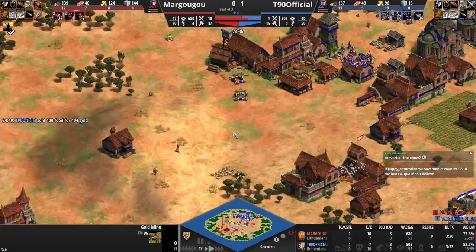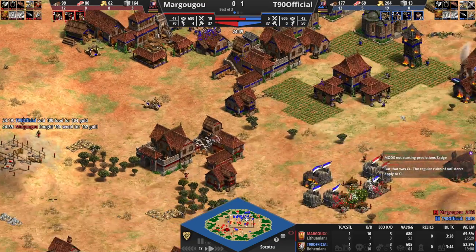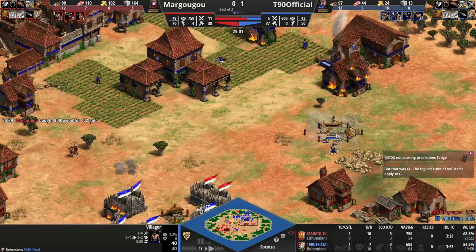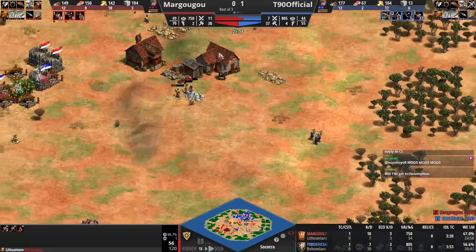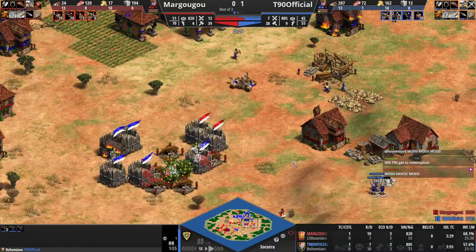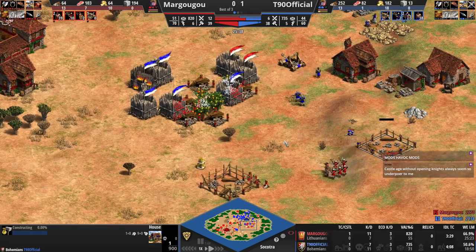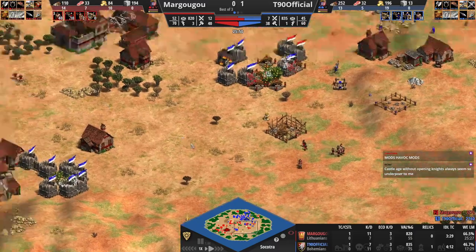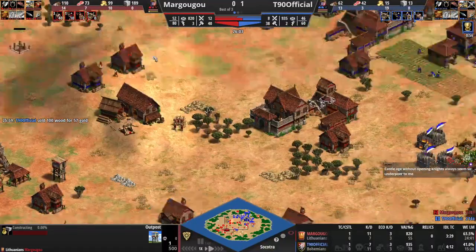Margugu going for a siege workshop. T90 is on gold — this guy is picking away, going for a mining camp there, with the manganel to defend this location. Margugu could make a tower here — oh, T90 looping all the way around with these. The villagers need to retreat. Great move from him — he's going to secure this gold position with the manganel and the crossbows. If he didn't loop around, Margugu could have gone for a tower right here and cut that off. But this is good from T90. The tower back there is still ranging the wood line — T90 did locate his lumber camp on the other side of that wood. Another outpost for Margugu. Villager count: 40 for Margugu, 39 for T90. He's getting Sanctity now.